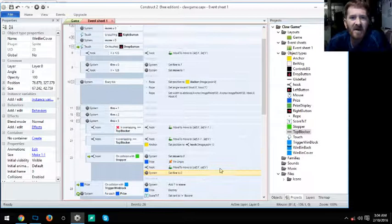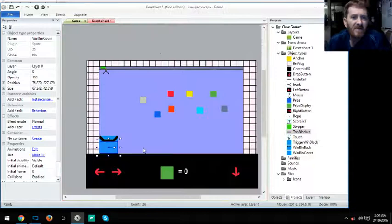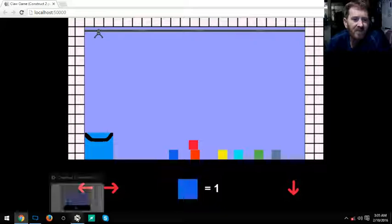Let's close everything back up and return to the game. Hitting play — physics are enabled from the start, blocks fall in, move the claw over, drop it down, and as you saw that was Move To and then Pin. It drops the prize and score equals one.